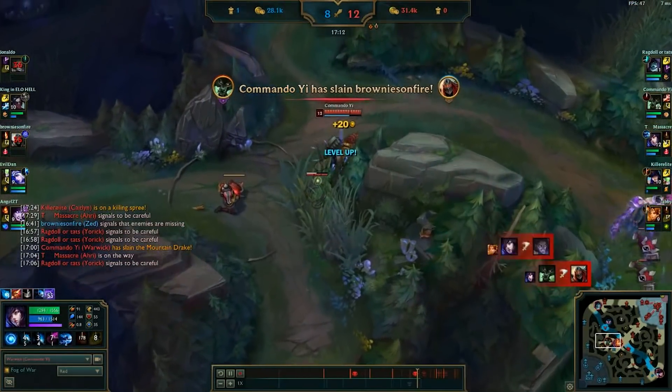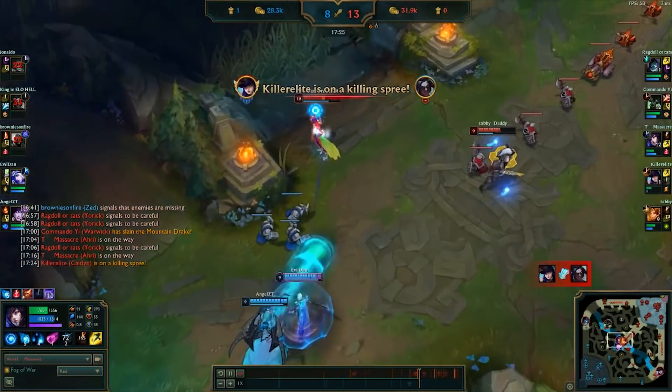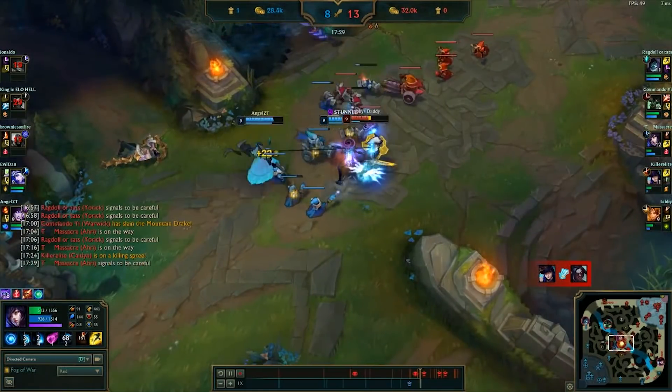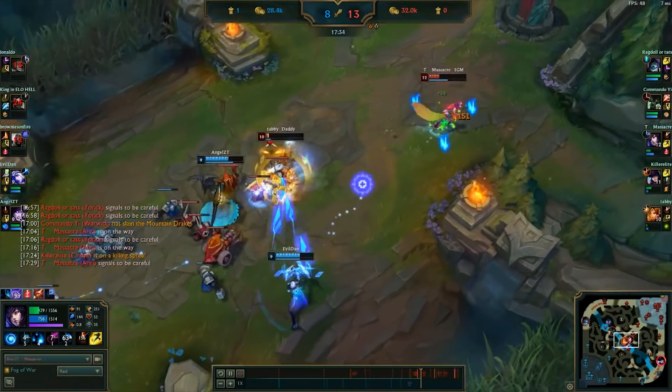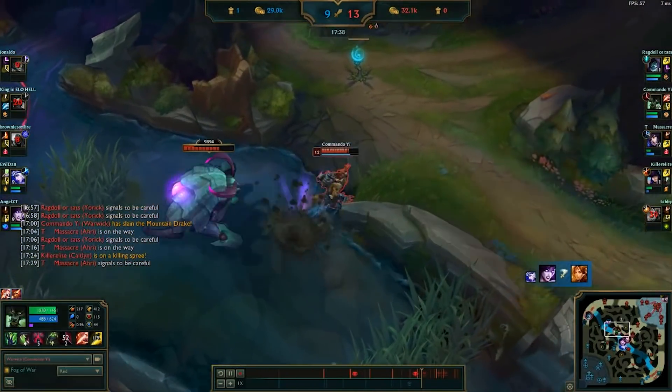With the enemy Zed dead, I exploit our numbers advantage by starting the Rift Herald. Unfortunately, while I'm doing this, Leona engages a fight that she really should have avoided in the mid lane and gets herself killed. With Leona dead, it is far too dangerous to continue doing the Rift Herald, so we give it up.